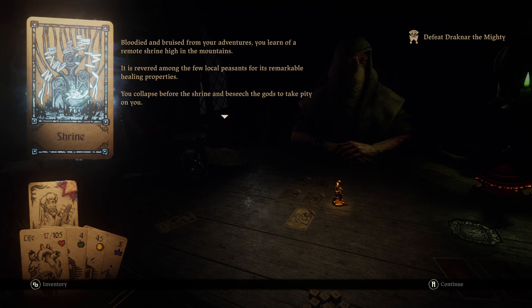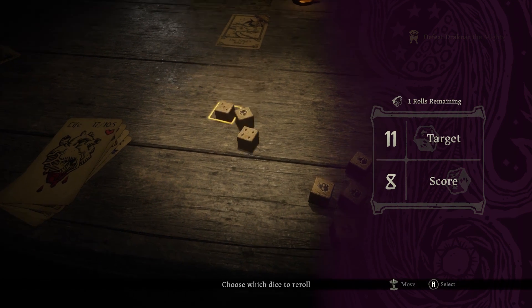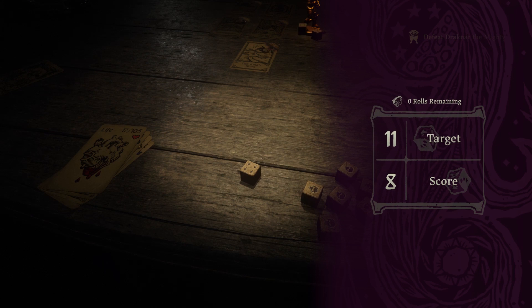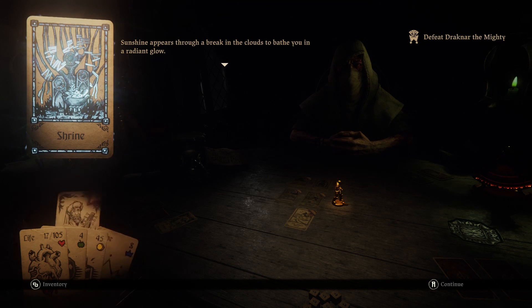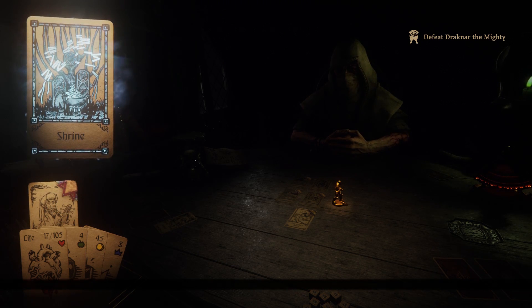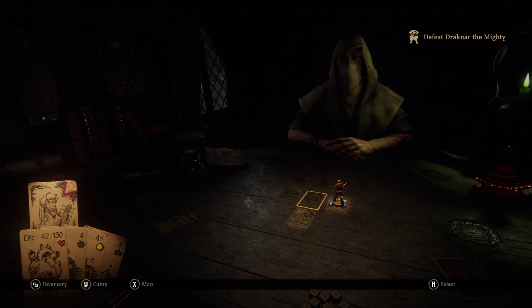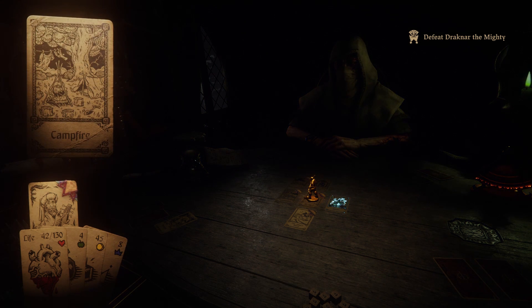Bloodied and bruised from your adventures, you learn of a remote shrine high in the mountains. It is revered amongst a few local peasants for its remarkable healing properties. You collapse before the shrine and beseech the gods to take pity on you. Eleven - come on. Just eleven. Sunshine appears through a break in the clouds to bathe you in a radiant glow. Max life - fifteen max life as well. Wow, we're up to one hundred and thirty - that is not a small amount.